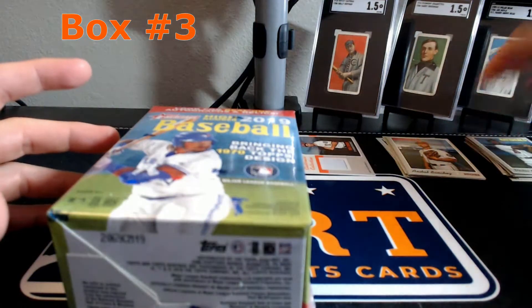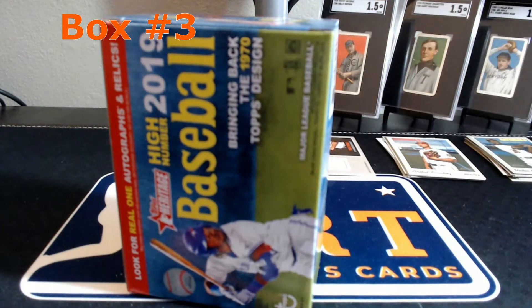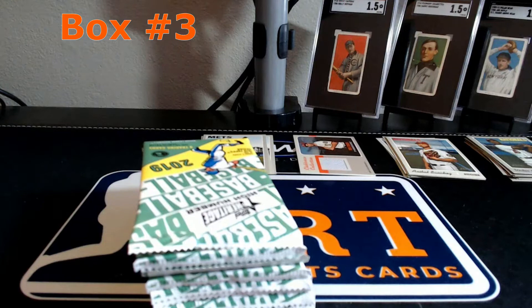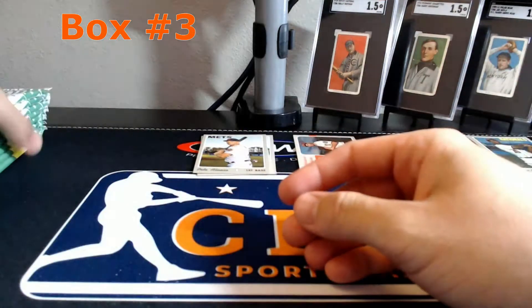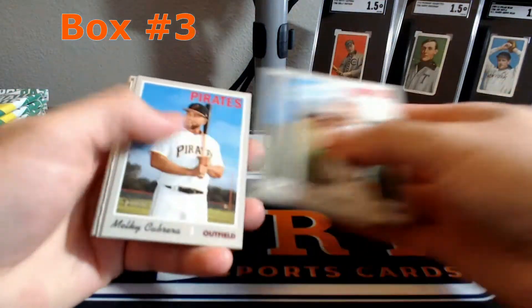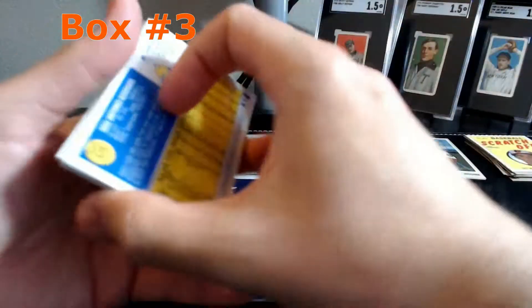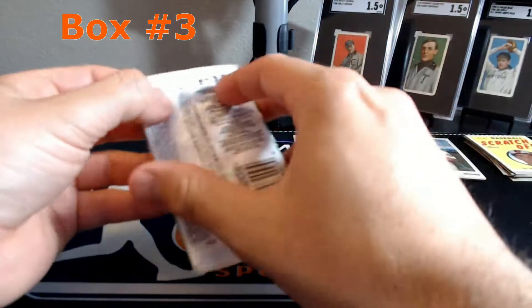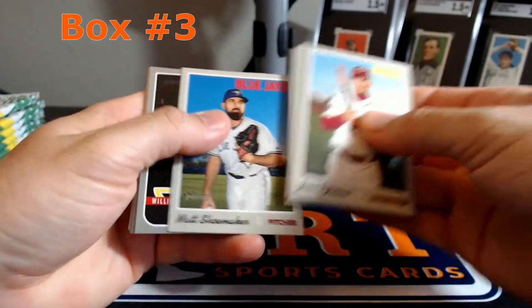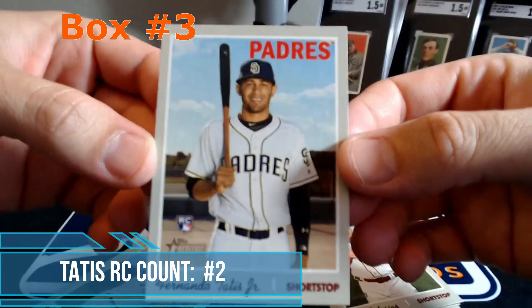Third box coming up - would be nice to pull an autograph at least in one of these. Trey Mancini - hopefully he gets better - insert, scratch off. Insert of Steve Pierce. Ooh, there's a Tatis rookie card. That's nice.